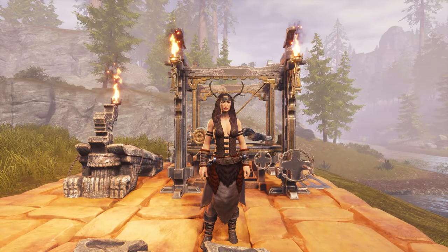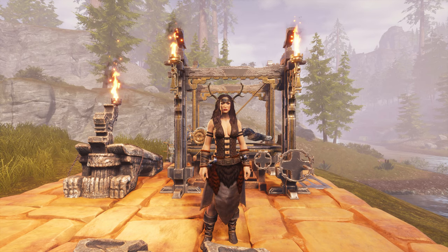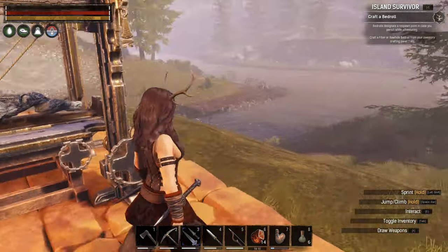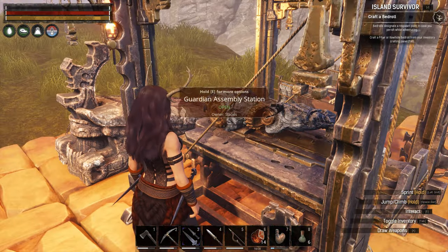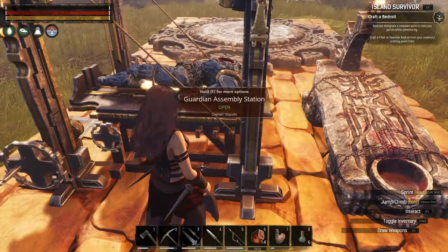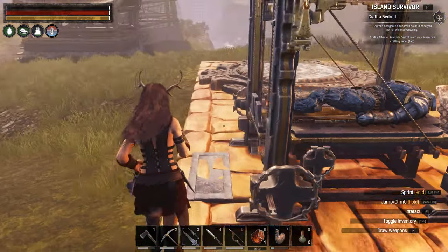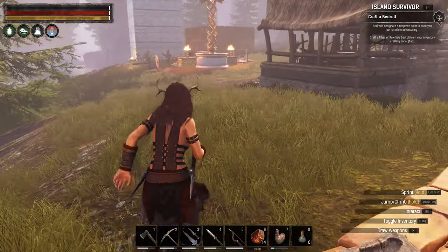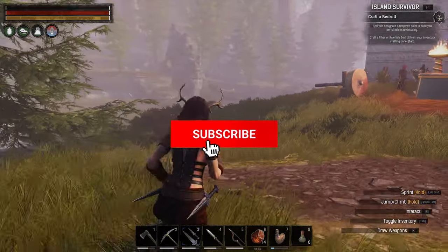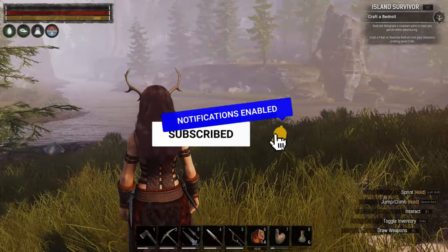Hey guys, Stasels here and today we're going to play some more Conan Exiles. Don't forget to hit the like button and subscribe for more. Today there's a few things I want to get sorted: first I need to find another arm and another leg for our golem that match, so we need to go through some camps. Secondly I want to find the shovel, because we should have had this ages ago and just haven't focused on it.